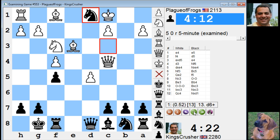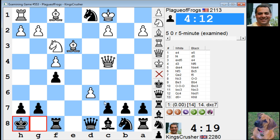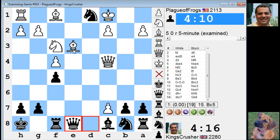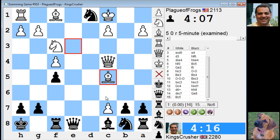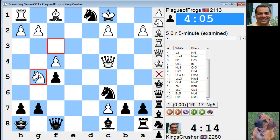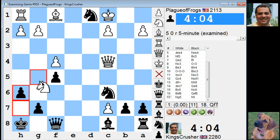d6 apparently, Rook f7 check — no, apparently this is the way to go. This did look dangerous. d takes c7 — this is the way to go for White. Bishop c5, Knight c6 — apparently this is okay for White. Yeah, it does look as though White is going to get some sort of okay position.